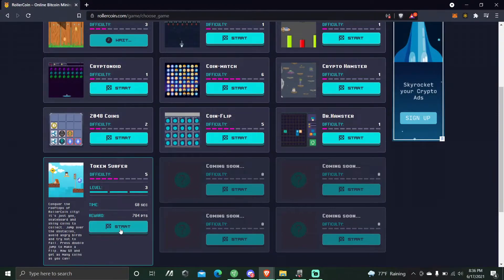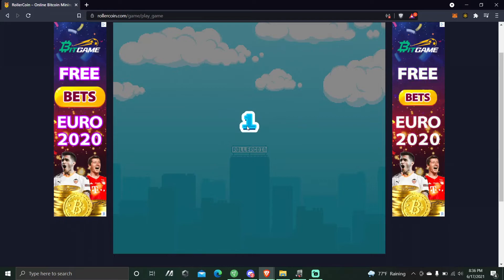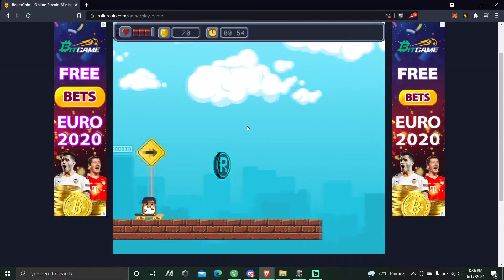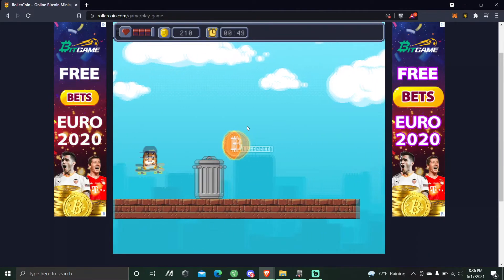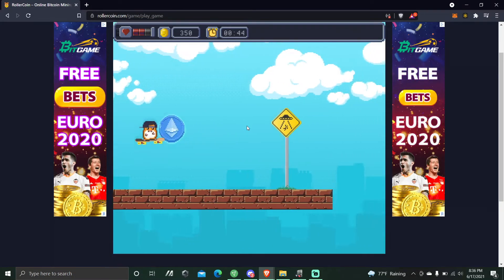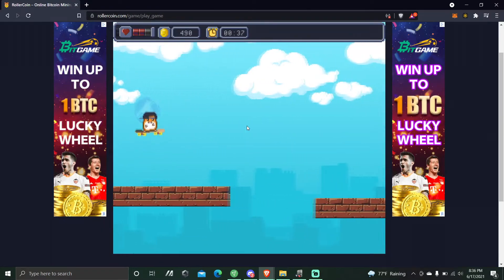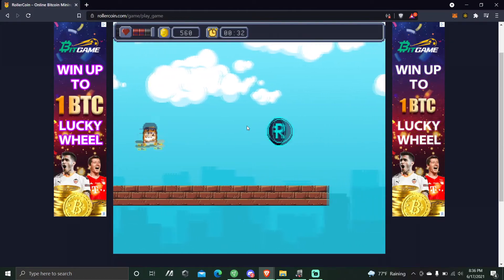I'll take you through a game and show you what it's like, show you what the process is once it's over. That's what I've been taking away from this — I'm upgrading my computer, and then the computer is giving me more hash power, allowing me to have more BTC mined. It has been a process, but I'm gonna give it a shot. I can't just see it and give up because it's not paying out a bunch of sats right away.